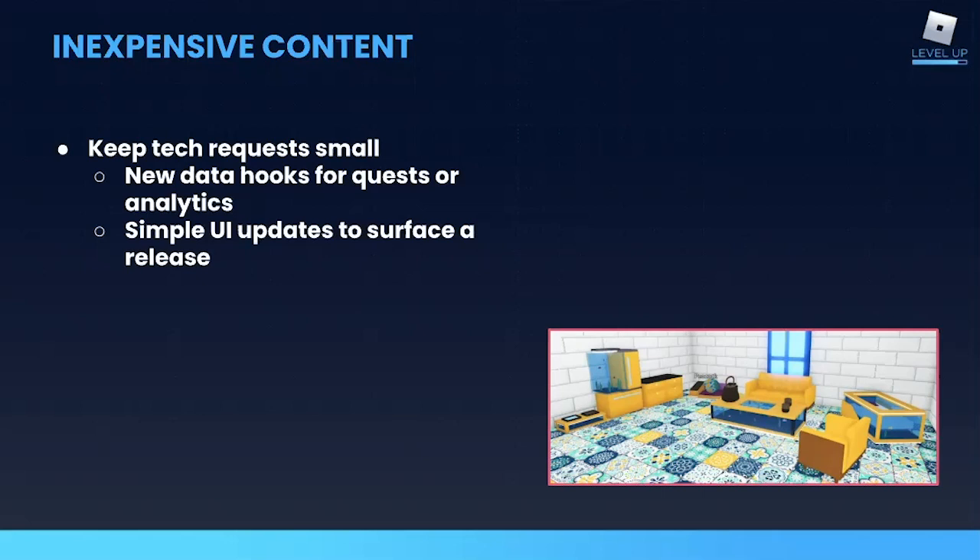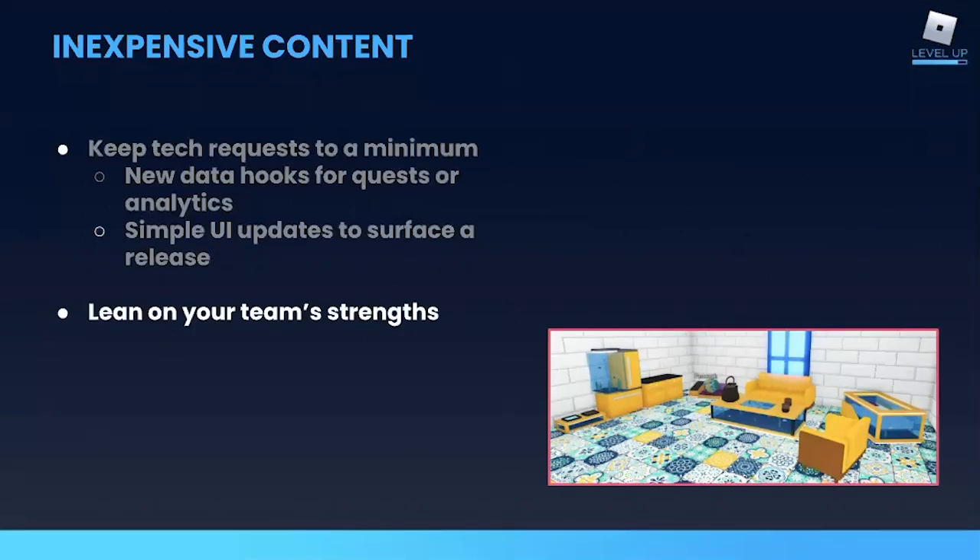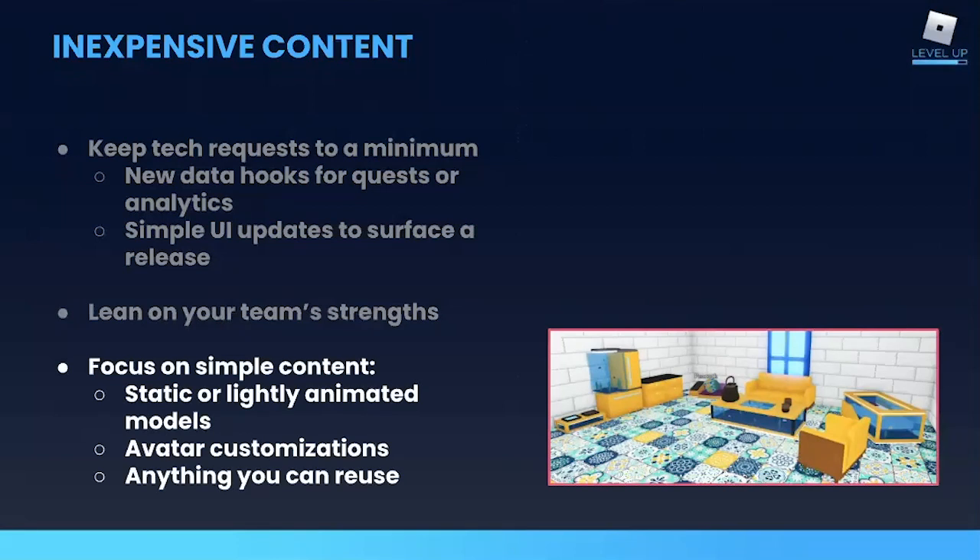Content cadence really shouldn't ask too much of your coders because you don't want to sacrifice time and delay bigger releases. If you're adding a new set of quests to a game that already has quests, there might be some light programming work needed to support tracking actions that maybe other quests haven't had to track before. Or maybe you want to make a small change to your UI to better surface new items in your store. Those kinds of tech requests are probably manageable, but make sure you're looped in with your engineers. Also, be sure to lean on your team's strengths — maybe your animator is just learning, so it's easier if the majority of your cadence releases are primarily static objects like furniture until they're ready to commit to releasing a pet every two weeks.